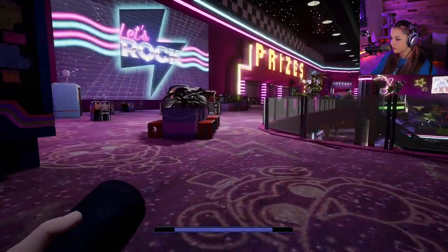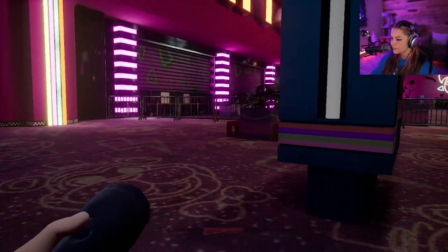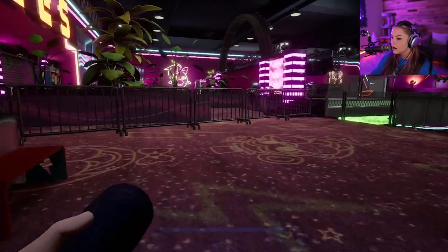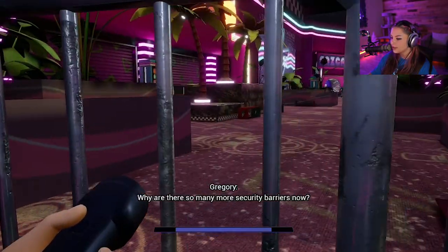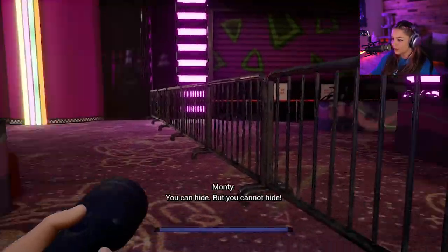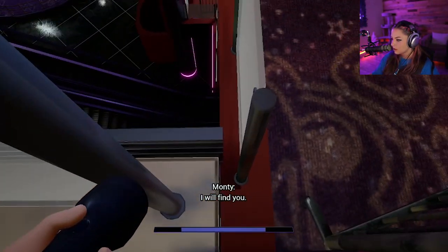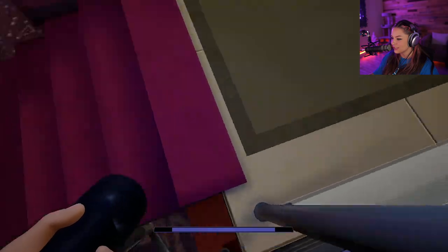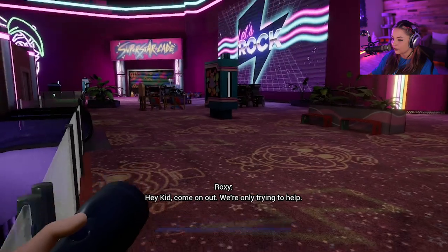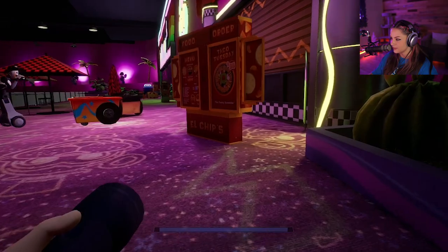The sound booth is right over here — we gotta use the disc. There's no way — why are there so many security barriers now? I can't get over here. This is ridiculous! That's some BS dude, can't be seen by his flashlight.